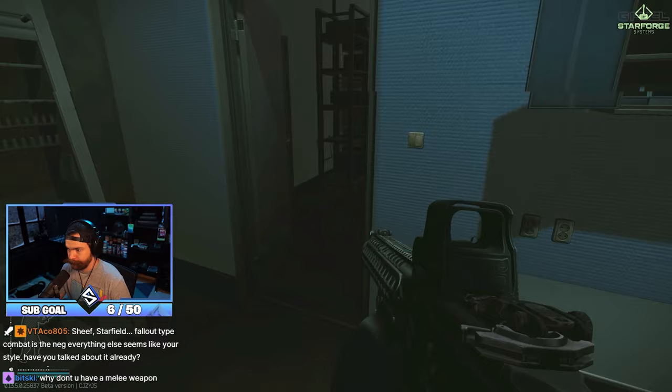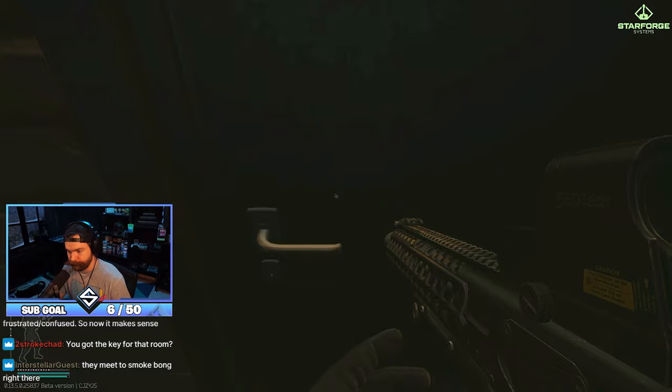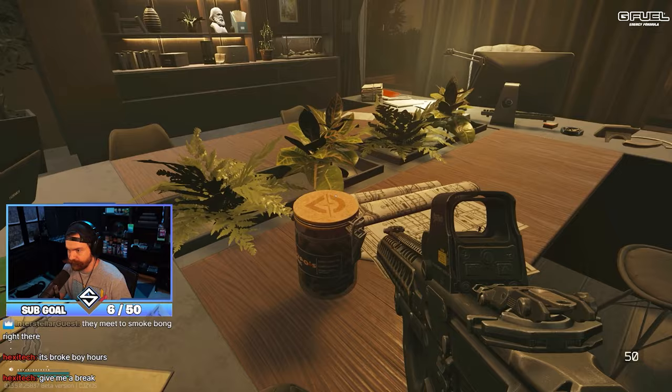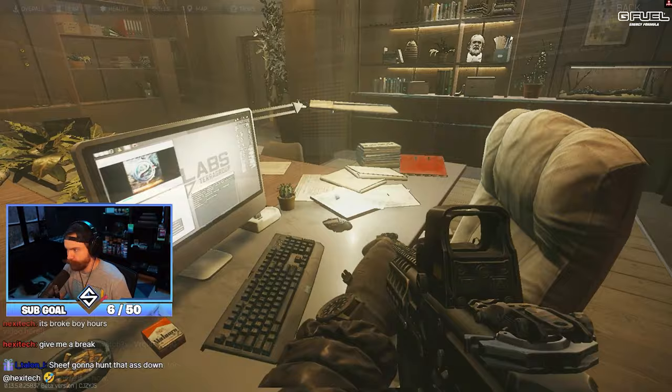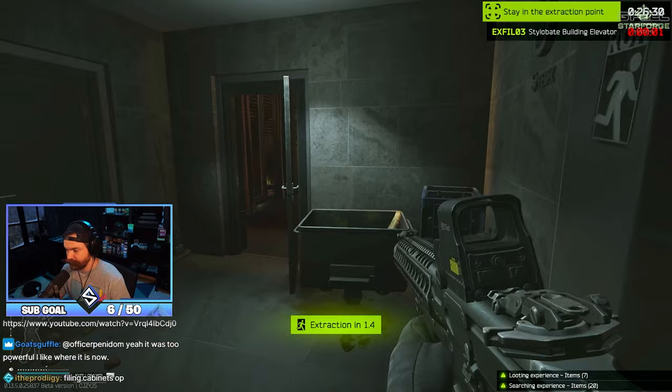Passing over to Beluga - you don't need a key for that room, but this one you do. This is the Beluga director's office. You've got rare items on the desk on this side and on the other side, plus the filing cabinets and the PC block. And this is the stylobate elevator. Two-slot item, broken LCD - not great but I'll take it. We got a dog tags case there - that's pretty nice.